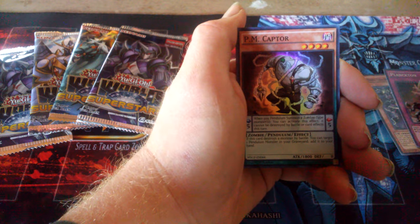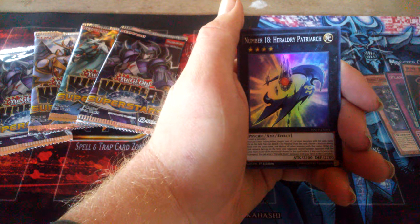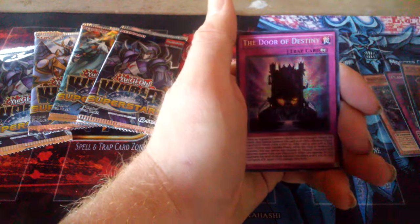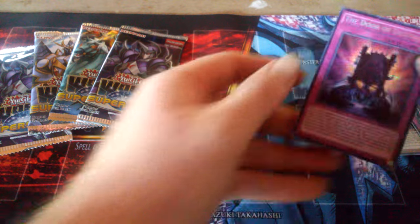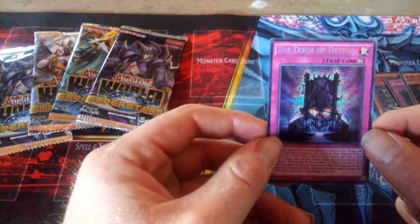Pack one: we got Plackenton PM, Captur, number 18, Heroic Parade — I can't pronounce that card — and we got a Door of Destiny, Super Secret Rare. I think it's a glittery secret rare. Wow.